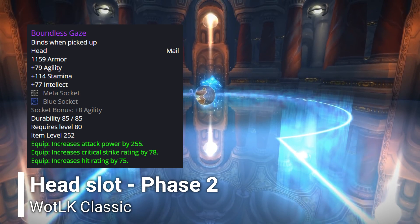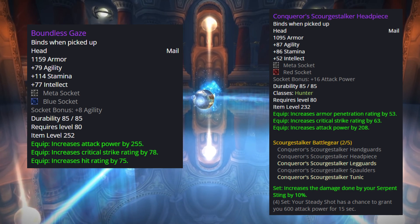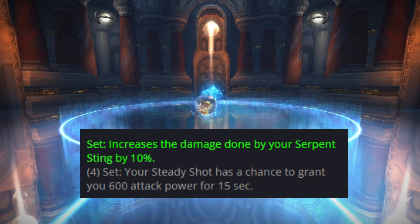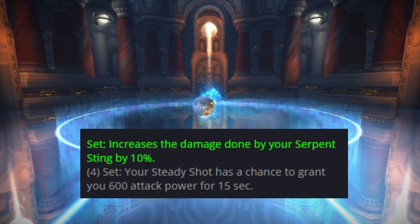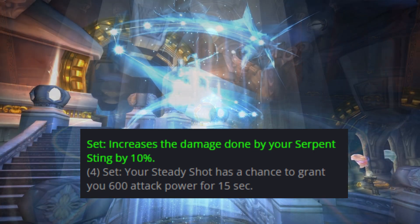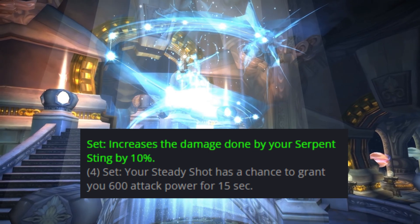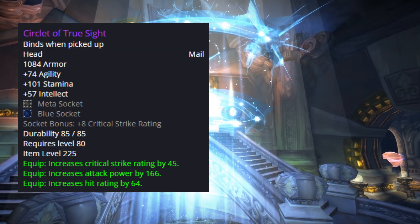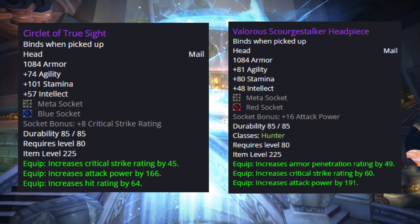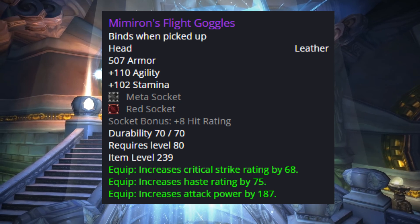Starting with the head slot, the BIS piece drops from Algalon the Observer 25-man. The other 25-man option is the Conqueror head, which gives armor penetration instead of hit rating. Before we continue, the two-set bonus gives 10% more serpent sting damage, and the four-set bonus gives Steady Shot a chance to increase attack power by 600 for 15 seconds. The bonus is good but there is mostly better gear for each slot, so I'll be using two-set bonus instead. A 10-man option for hit rating is Circle of True Sight from 10-man Iron Council. Another solution is the Valorous Cryptstalker head from 10-man Mimiron, and there are also 10-man options without hit rating like Mimiron's Flight Goggles with haste from 10-man Mimiron hard mode.